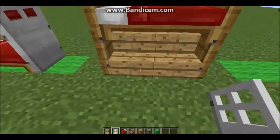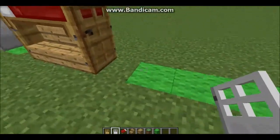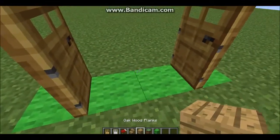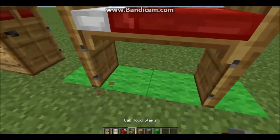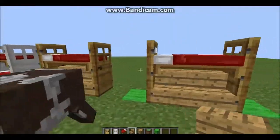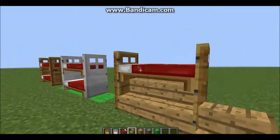You can put a futon at the bottom — you can't really sit on it but it looks cool. Do the same thing, go like this — you have to do it this way, not the stairs. Then you just put the stairs right here, and it can be any kind of stairs, it doesn't matter.